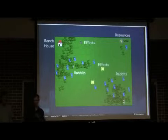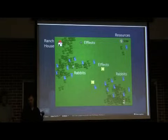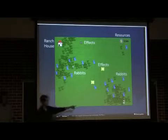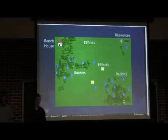We've got the rabbits, we've got some of the effects, we've got your resource supply in the top right corner, and then we have the ranch house — there's one on the top left and there's one down there. You can't really see it, it's hidden behind a huge mass of rabbits.